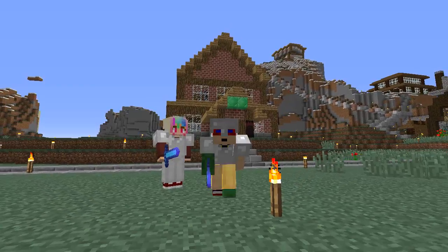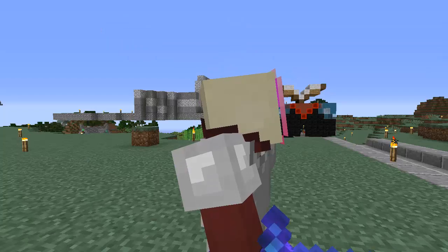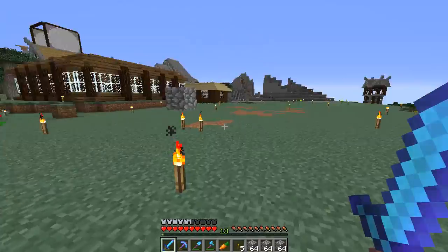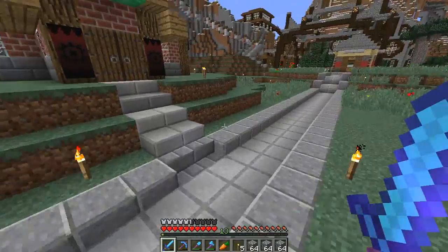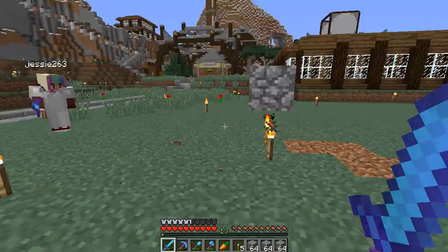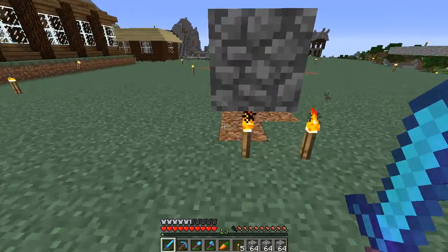We're back on the iCraft server. So today Jess and I have a project that we're gonna work on. Do you want to fill the viewers in on what we're gonna be doing? So we're going to make a sheep farm, but we're going to have colourful sheep in it. Yeah, we're gonna have a multicoloured farm. It's gonna have however many sheep colours there are — I still forgot to look that up.